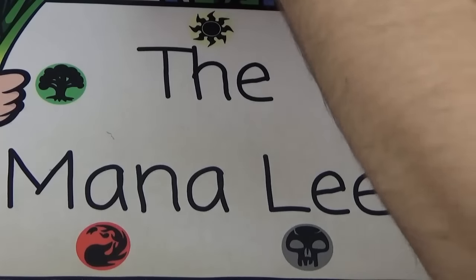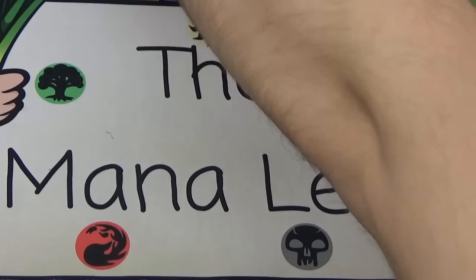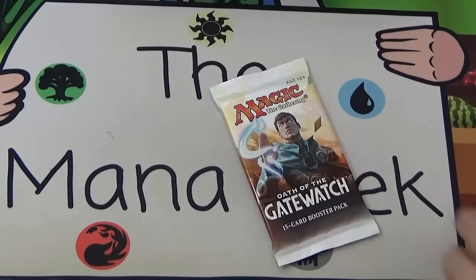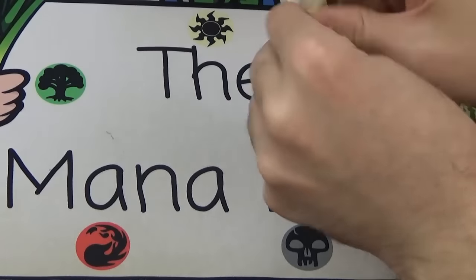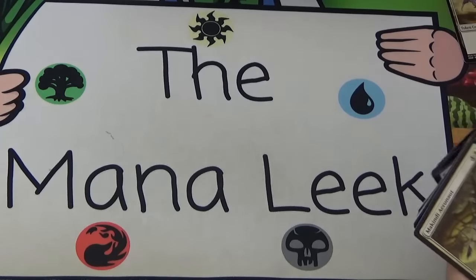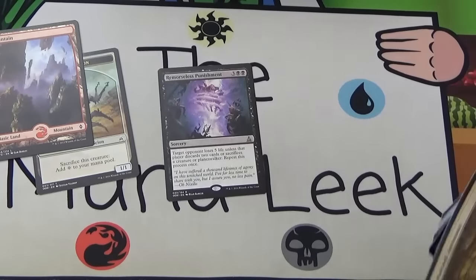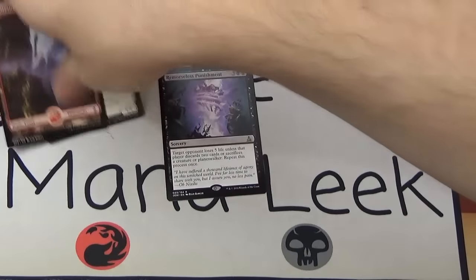Everything would be awesome if I got an expedition Wasteland, but we'll have to see. All right, pack number one — at the back we've got a Scion token, a land, and a Remorseless Punishment.